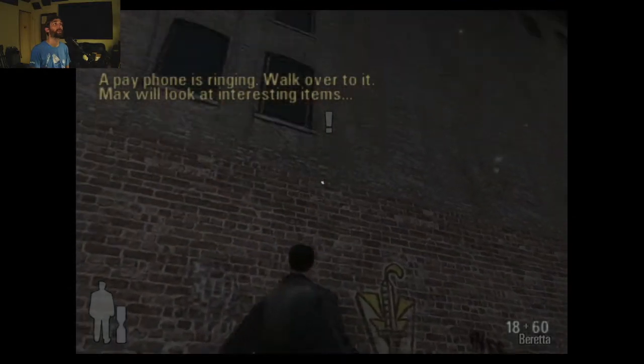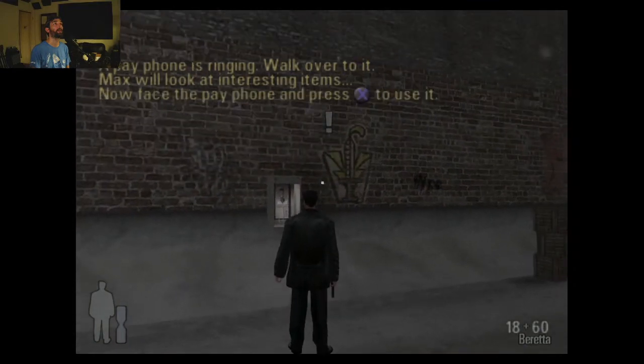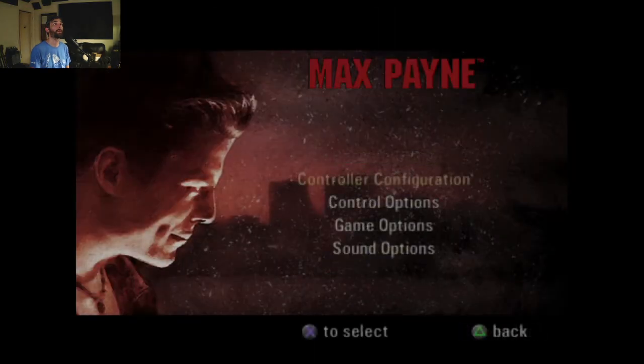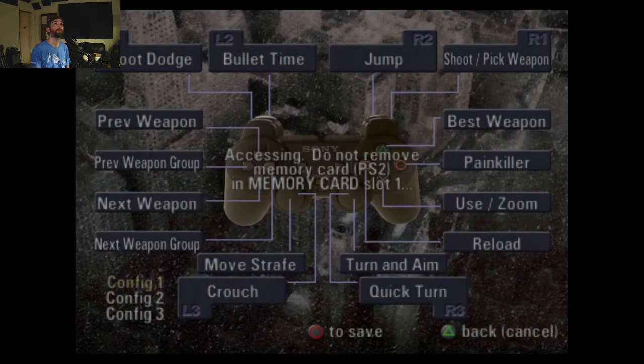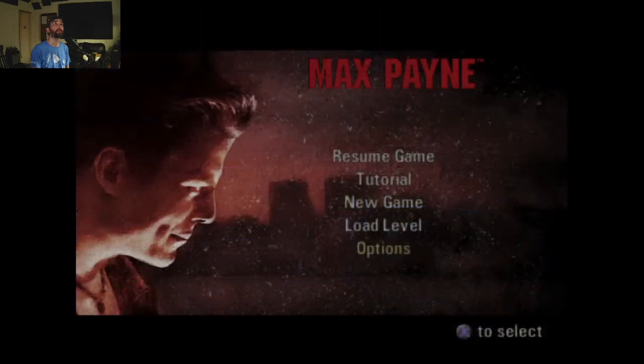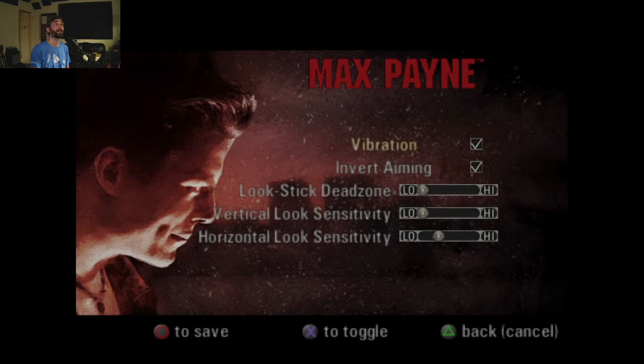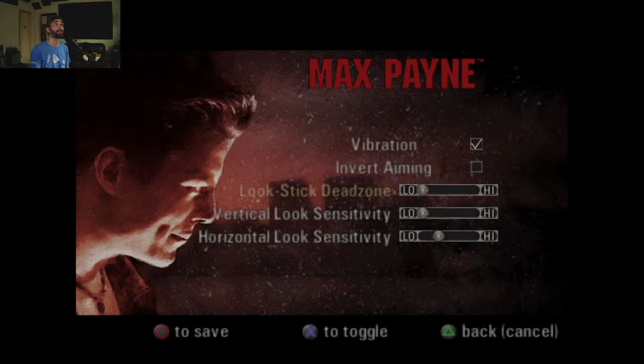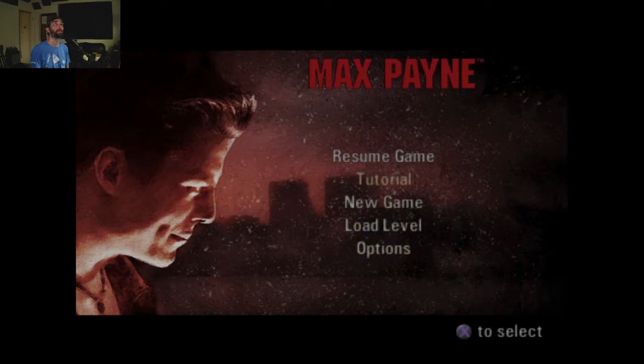Oh, it's fucking inverted. How do I fix that? There we go — controller configuration. Control options. Invert aiming off. Vibrate on. Stick dead zone. Resume game. Better.